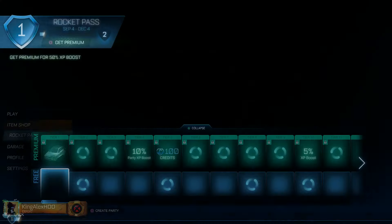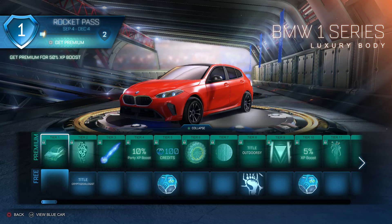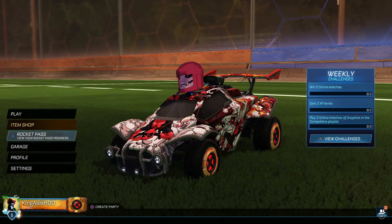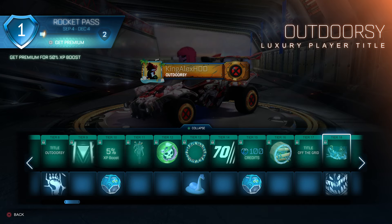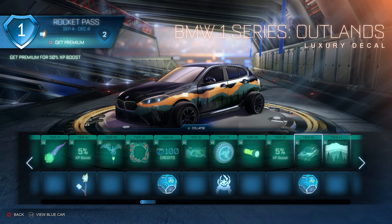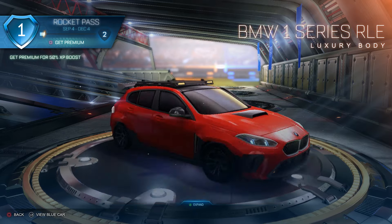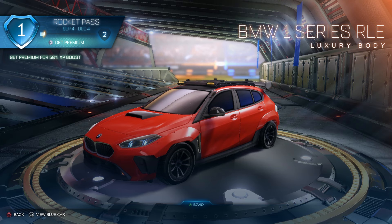There is one more method — the third method. If you join right now and you owned the previous Rocket Pass, you will instantly unlock the BMW. Right off the bat, as soon as you get the Rocket Pass, you should instantly get the BMW car in Fortnite. There are two BMWs: this first one, and then if you level up to around tier 40 you get the second BMW — the RLE — which is a different one.